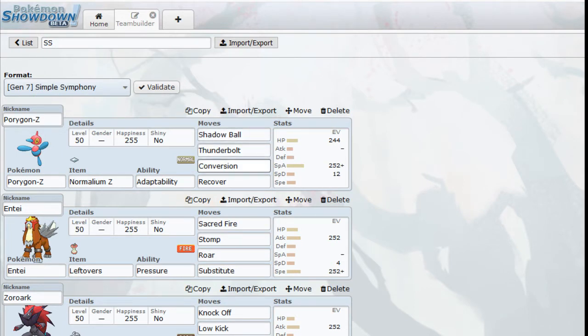Conversion changes your Pokemon's typing to the first move slot's type, and Z-Conversion also gives it a rainbow stat boost. That makes Porygon-Z a very threatening Pokemon with some decent bulk. The reason I'm going with Ghost is that Porygon-Z is normally weak to Fighting, but as a Ghost-type it's immune to Fighting. So if someone tries to Drain Punch me and I go for Z-Conversion, boom — Drain Punch isn't doing anything.